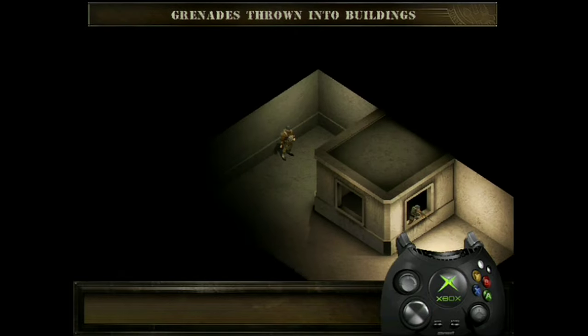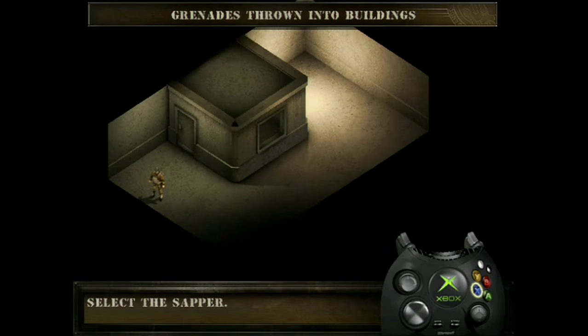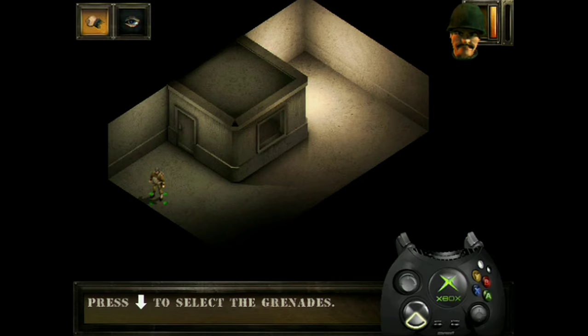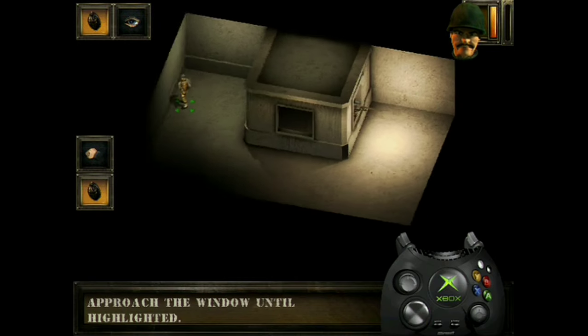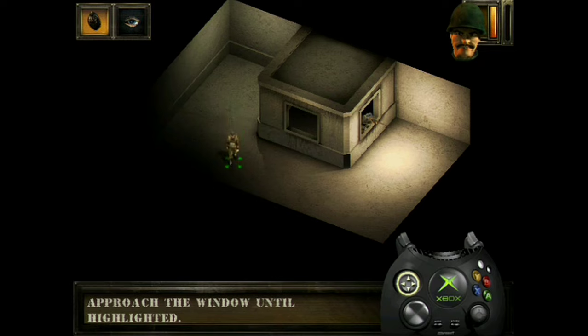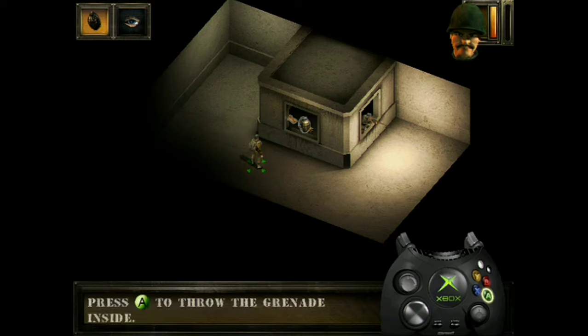You can throw grenades through windows into houses. Select the sapper and select the grenade. Approach the window. The icon that appears in the window indicates the ability to throw the grenade inside. Do this by pressing the A button.